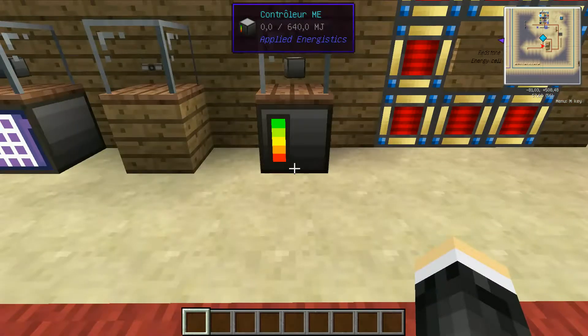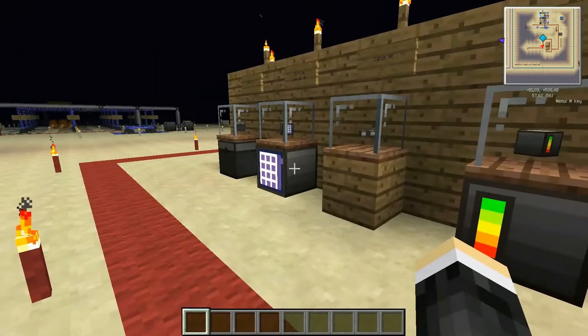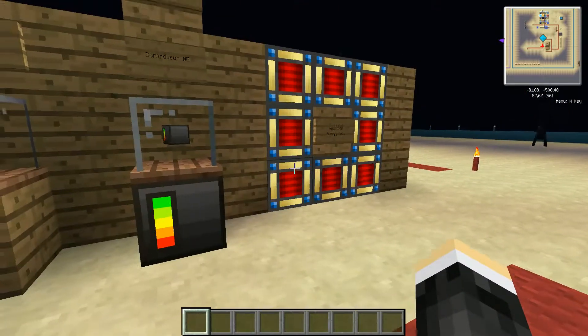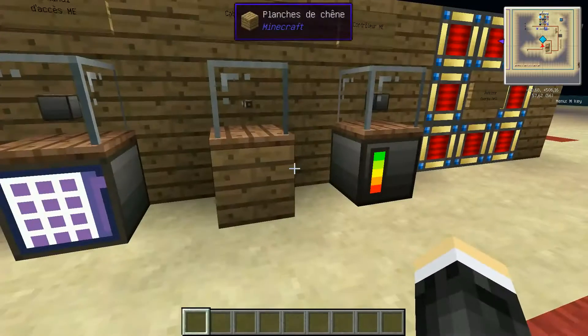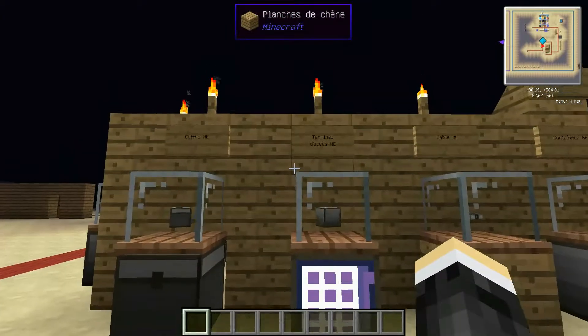The first block I'll use in the Applied Energetics mod is the ME Controller. The ME Controller is a bit like a transformer — it's what allows you to supply power to the machine, with power obtained from the Redstone Energy Cells.